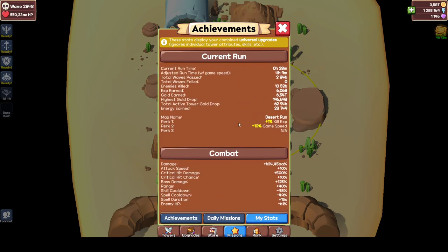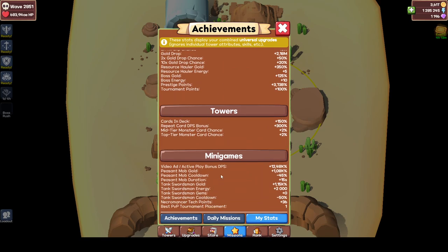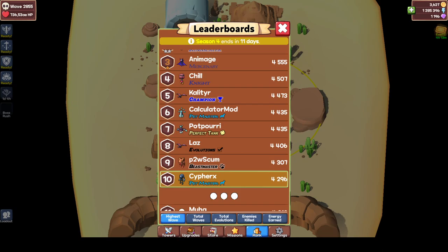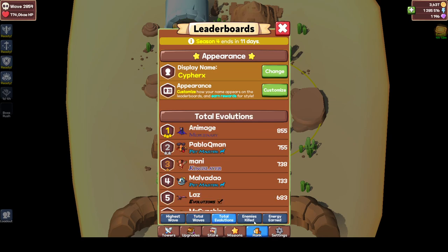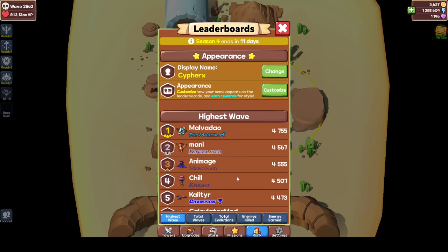My stats is just a tab where you can see your current run gains — combat stats, overall combat damage, all your other stats, and your mini-game active play bonus DPS: each time you click it five times you get plus 10%. Rank/leaderboards show total waves, total evolutions, enemies killed, energy earned — these are just for fun.